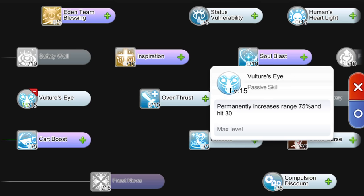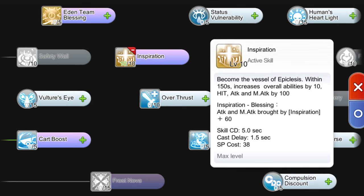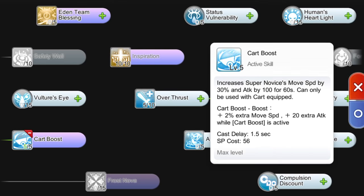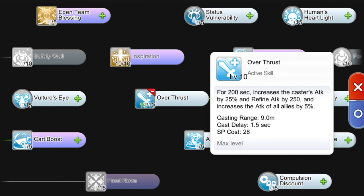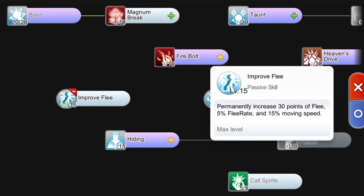However, if you still can't one-hit the mobs you're farming, you may want to first improve your damage by allotting points on self buffs such as Level 10 Inspiration which increases all attributes by 10 and also increases hit, attack, and magic attack by 100 for 150 seconds; Level 5 Overthrust which significantly increases your attack by 25% and can also increase the attack of your allies by 5%; and Level 5 Card Boost for increased movement speed and attack — do note that you need to equip a card to use this skill. As for remaining skill points, you may max out Overthrust or some advanced novice skills such as Increased Agility and Improve Flee for faster movement speed.